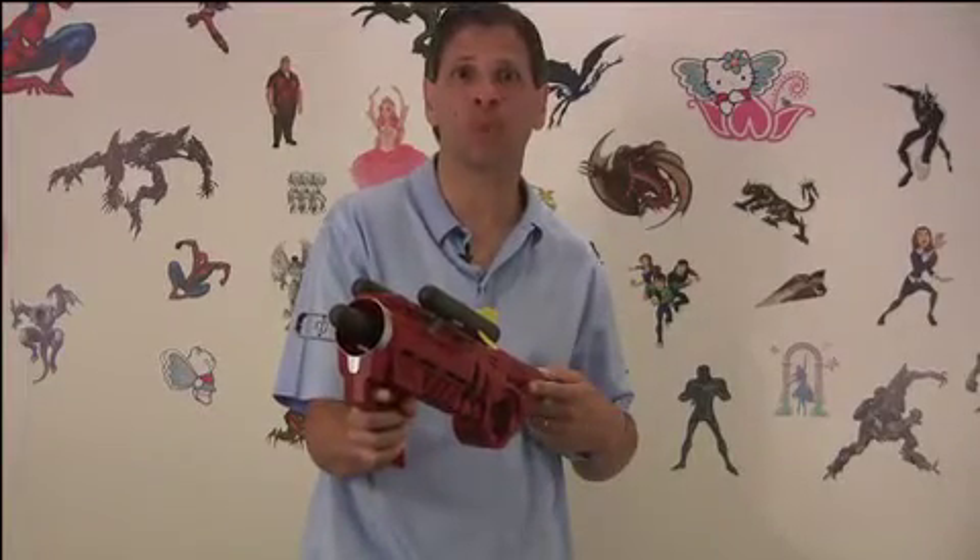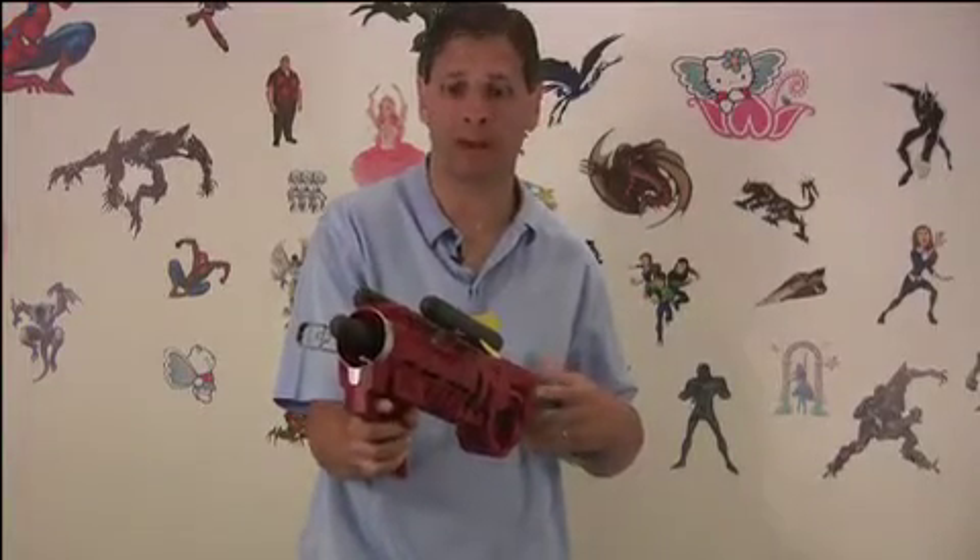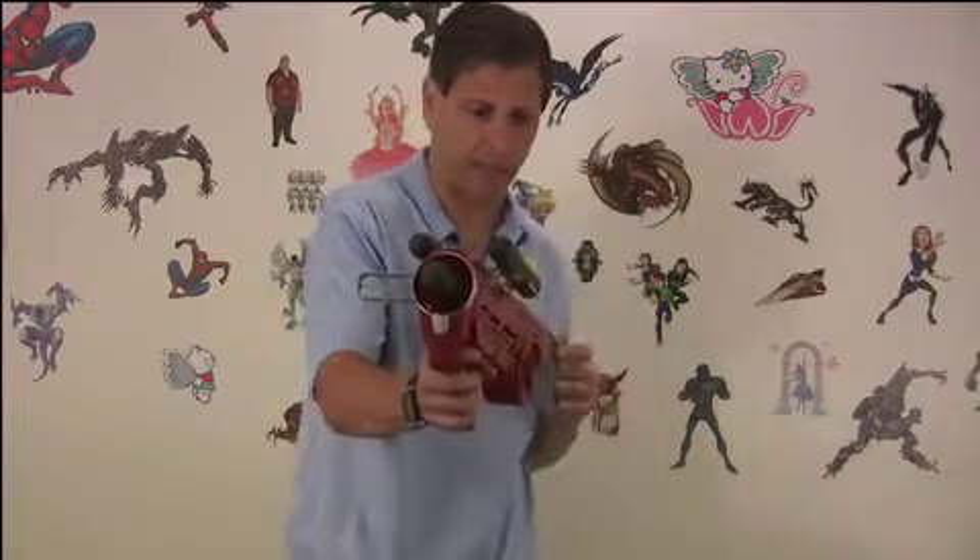New from Wild Planet is the Rocket Blaster. This is part of the spy gear line. This blaster is powerful. It comes with three different rockets and all you have to do is load your rocket in there and then pump it up. Let's get a little pump and let's fire.